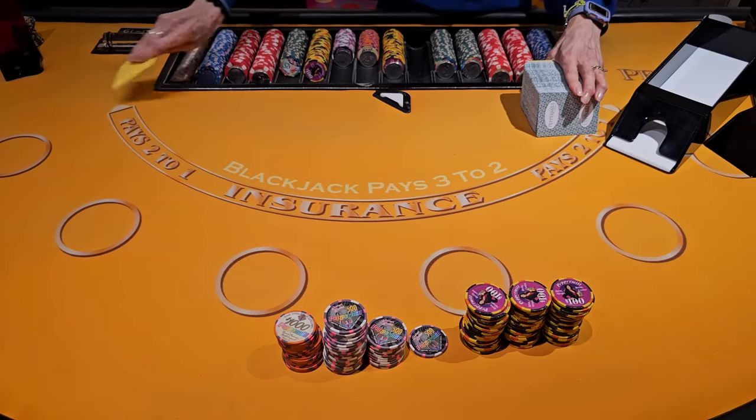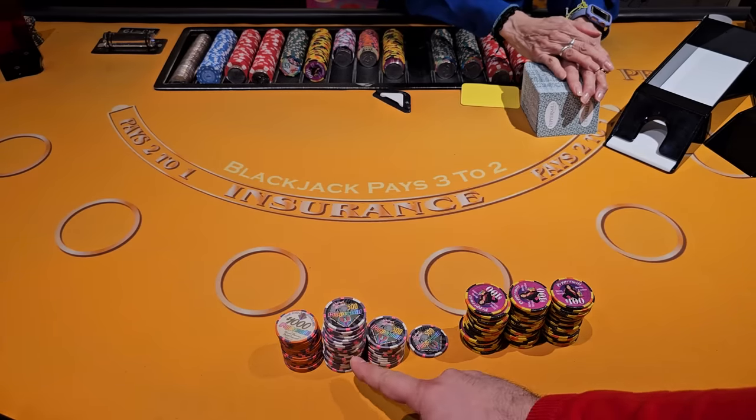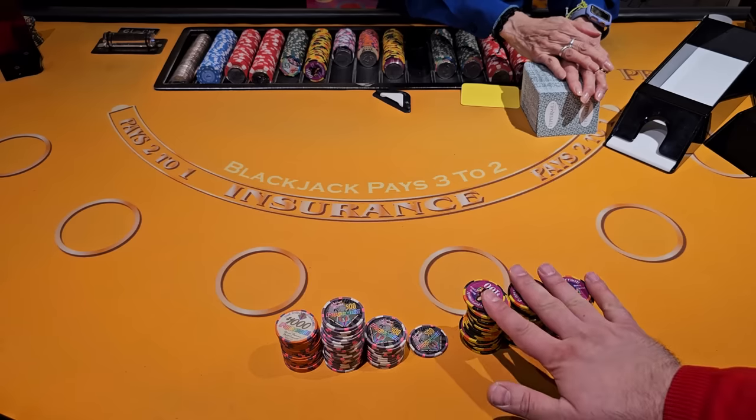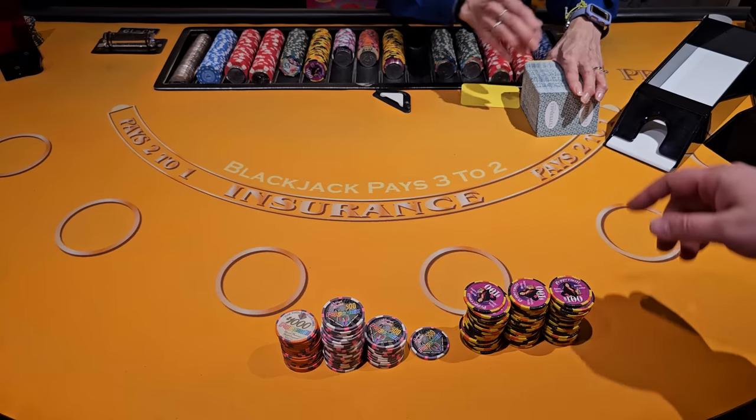Welcome guys, shoe number four. I'm at Peppermill Casino in Reno. The last shoe I just crushed it. We have around 30,000 something, let's check it out. We have $15,000 here with thousands, $10,000 with $500, $5,000 with $500 — that's $36,500. We are going to start with $36,500, and I'm going to cut the shoe.